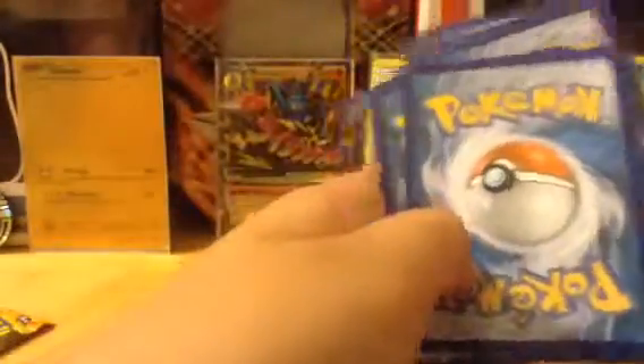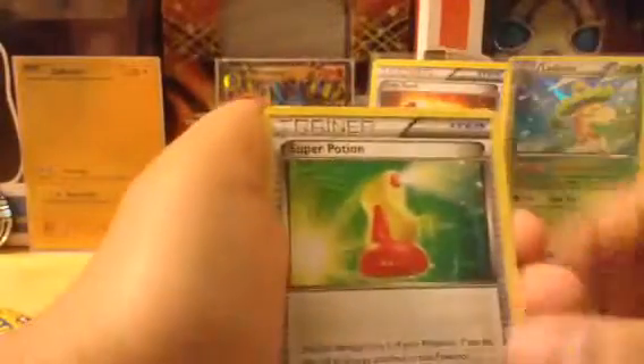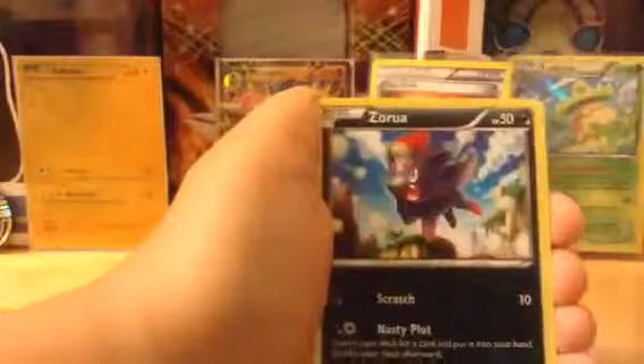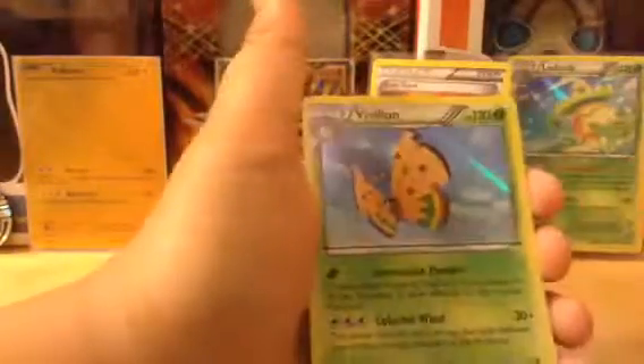Now next we have the XY Torch pack. We have Heracross, a Great Ball, a Pikachu, Spritzee, Venipede, Skiddo, Zorua, and Taillow. And then we have a reverse holo - a holo Vivillon. So we have another holo, being pretty good. Hopefully we can pull an EX or another holo out of this. It's been pretty good so far. I like this Flash Fire set - it's my favorite because it has the Mega Charizard.